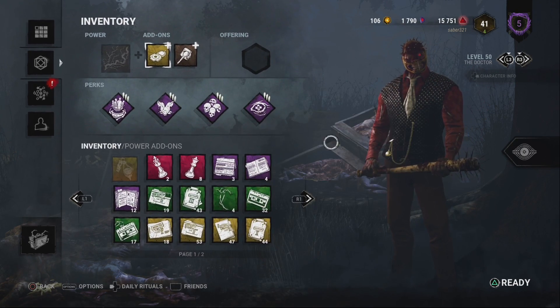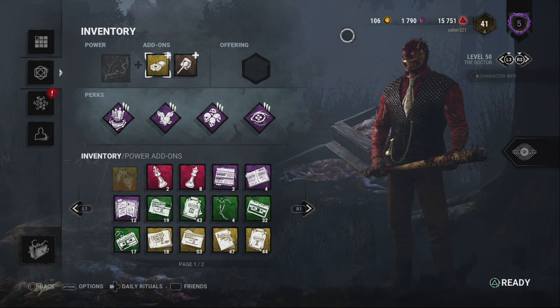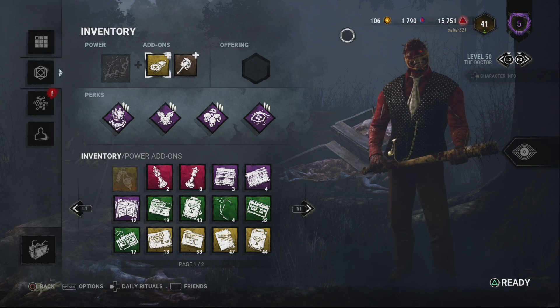Doctor Sayers — there are two ways you can play him since his rework. You can either play him with a big terror radius, which implies you're playing impossible skill checks, or you can play him as the design intends.